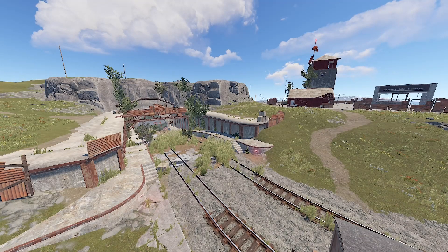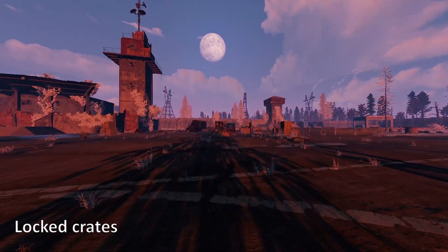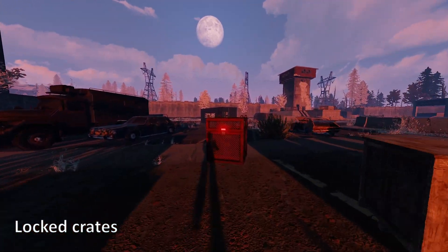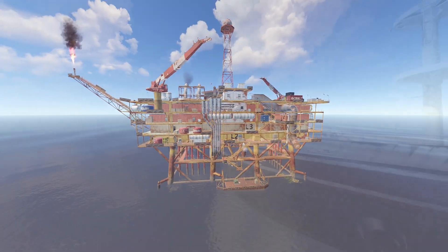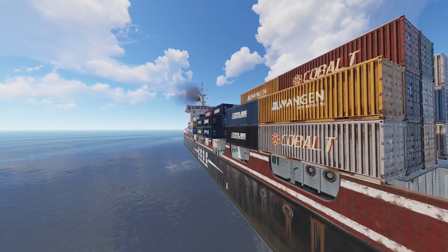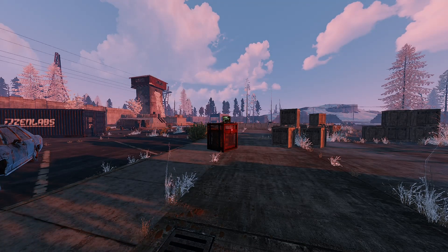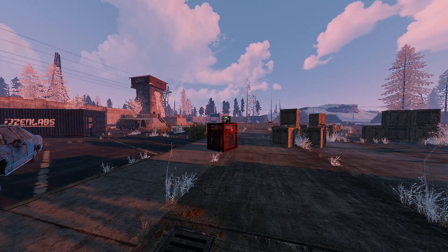If you choose military tunnels or the giant excavator as your monument, you can also benefit from the roaming scientists that have various chances of dropping weapons. Another great opportunity that comes with getting into the good habits of looting larger monuments is that they also have the chance for the Chinook to drop the locked crate. These are the same locked crates available at each of the oil rigs and also available on cargo.